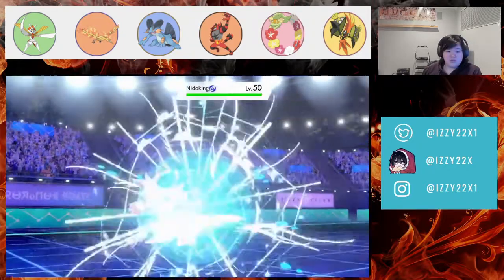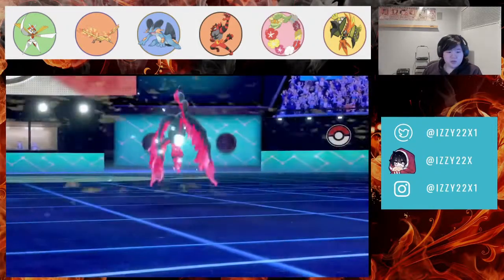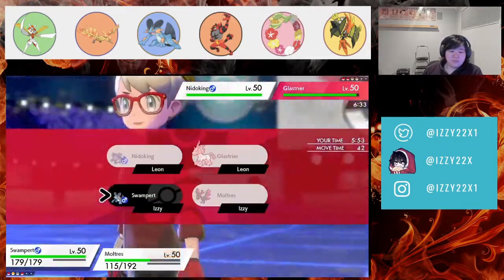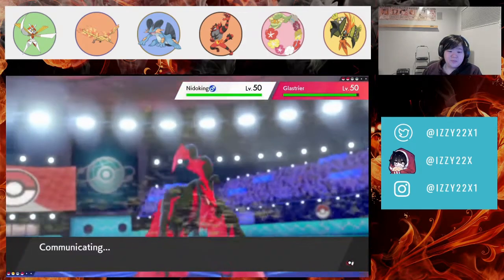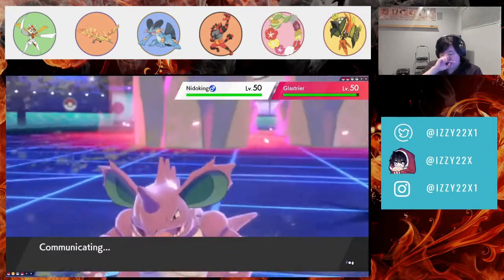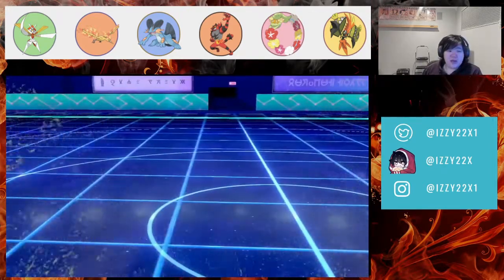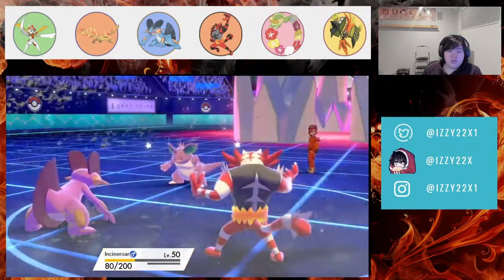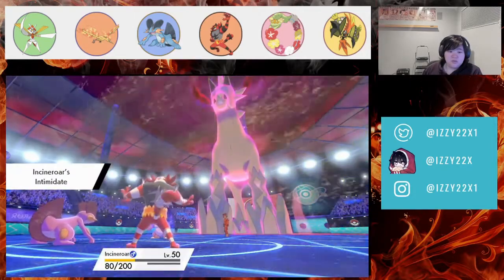They brought Nidoking. Volcarona was the Pokémon I wasn't sure they'd bring — probably Rage Powder Volcarona — and they saw I had Fiery Breath so there was no point. I should have double protected instead of returning, but I knew they weren't going to Max Quake into Moltres.